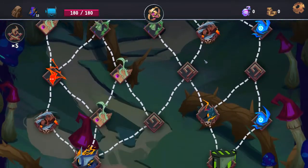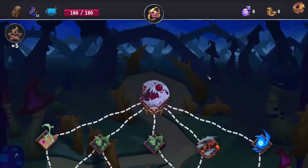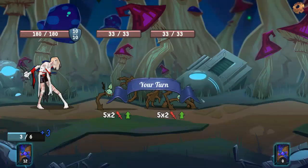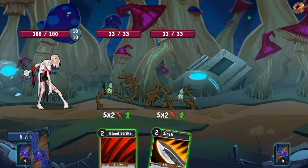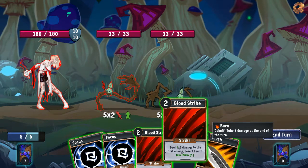As usual, we're pathing through as many Elites as we can, which means we're going right. I'm aware that it's possible to do a strategy besides just pathing through all the Elites, but that's not how I roll.